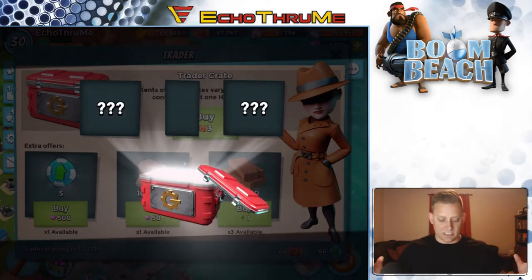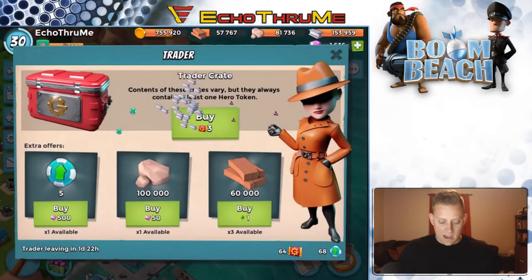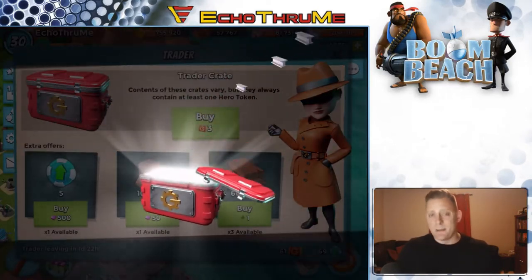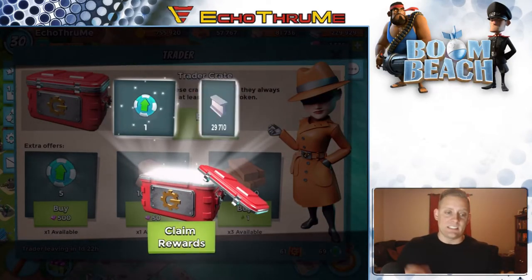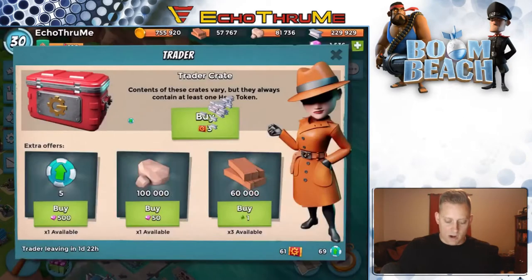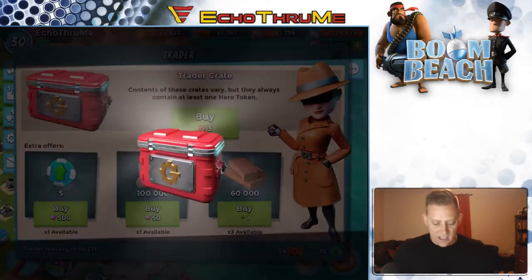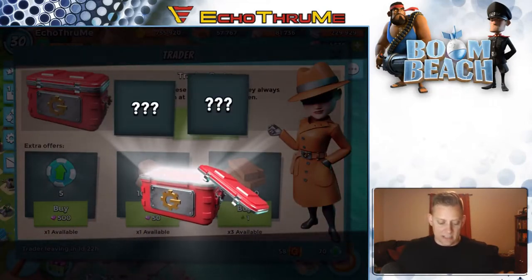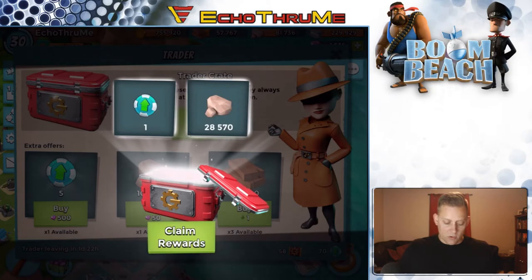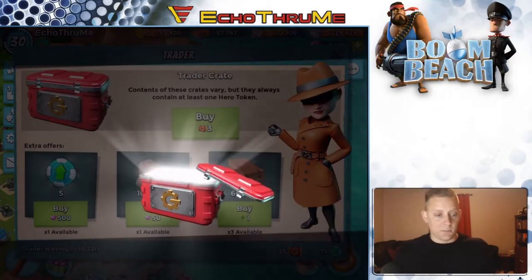I want to get something big here today — something huge. More trader tokens, more fragments, and some more iron. Let's keep it going — I'll open them all up and spend all my tickets, and that's just fine with me. We have a trader token again and more iron. So far nothing insane — my iron is already completely full, I don't even think it's stacking anymore. Could be wasting all of my tickets right now. More stone and another token for the hero.